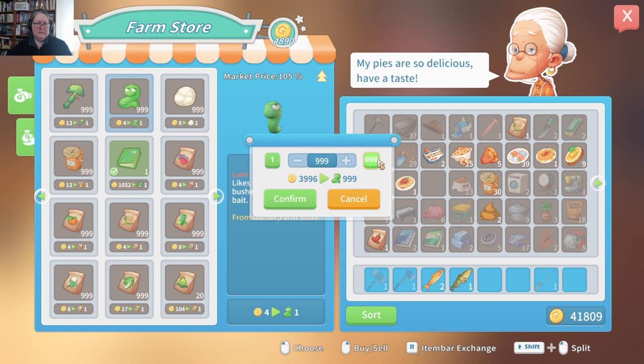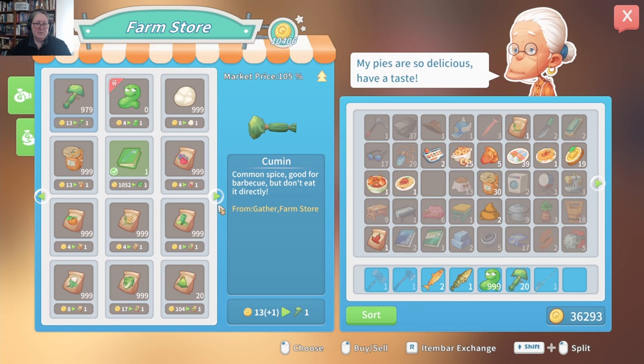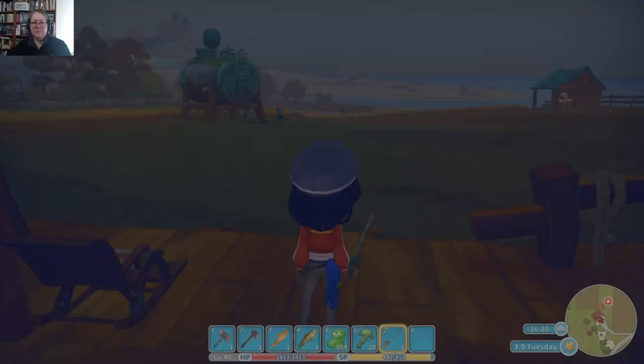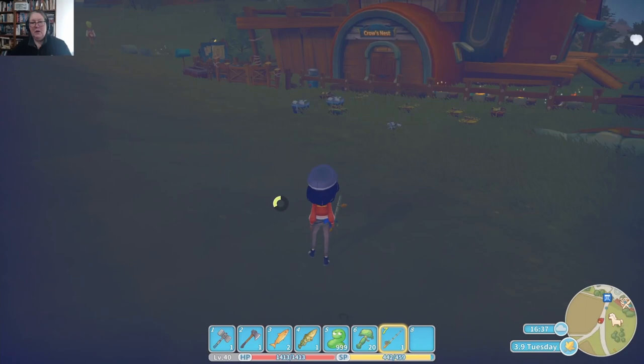I'm going to buy some of this before my llama strings me up by my toenails. I should buy some more pumpkin pies — eventually she stops selling them and then you're stuck without pumpkin pie to give to Emily. We need to go train our llama because we have races coming up and we're not going to do very well if we don't remember to train. I can put cumin into the llama's feed bin and see if it gets happier on cumin.